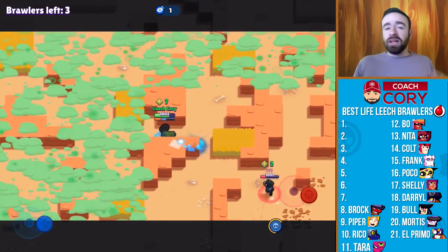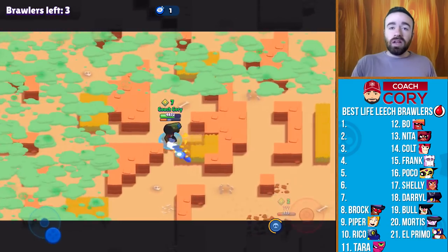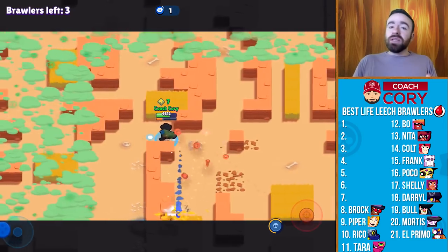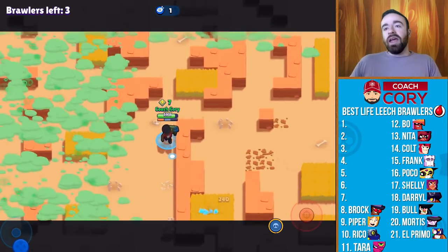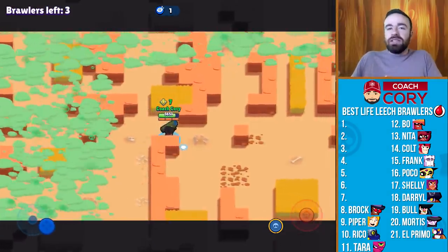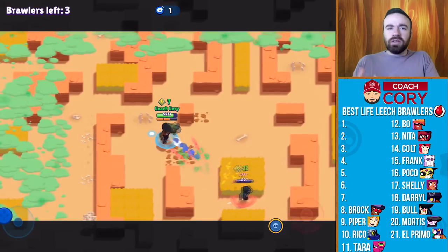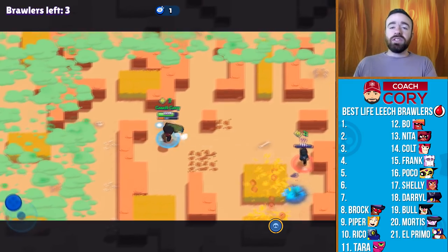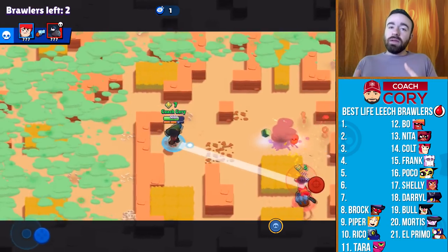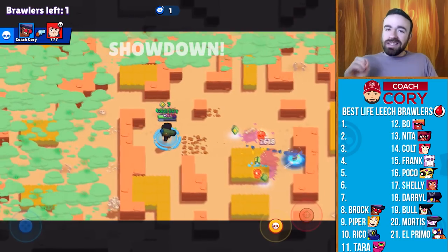At 8 it's going to be Brock. Brock's got that really long range and does high damage per shot, and he has a super that's really threatening too. At the least it's going to cause people to have nowhere to hide — you're just breaking down walls and putting them under a lot of pressure. Brock's really long range is really, really important in this mode, so Brock is definitely pretty good.